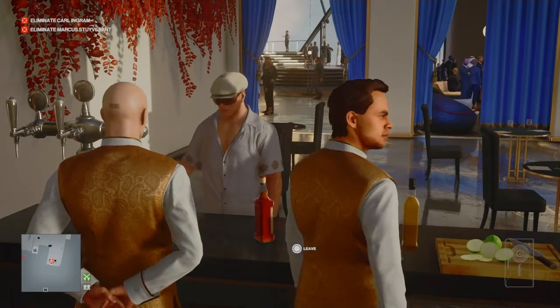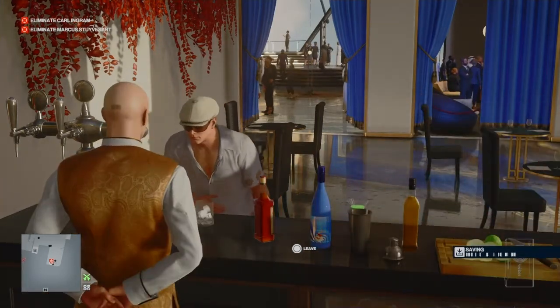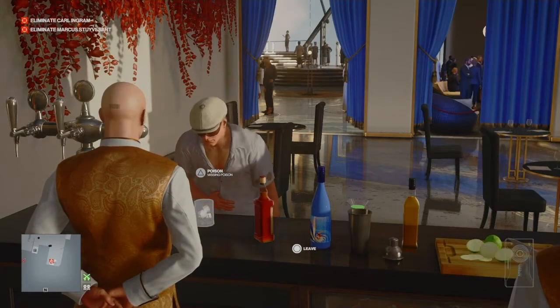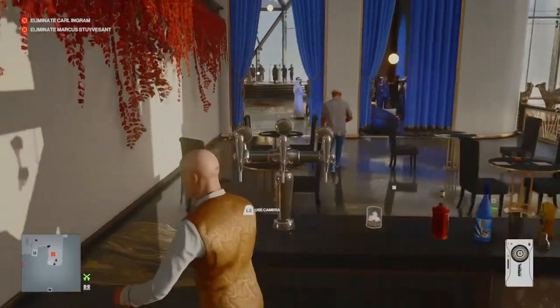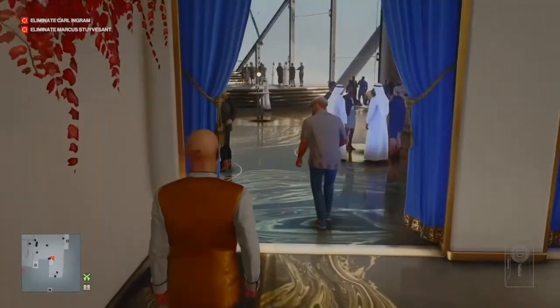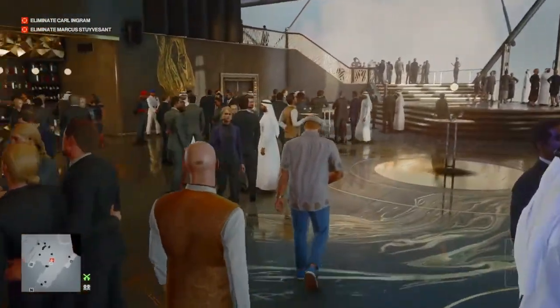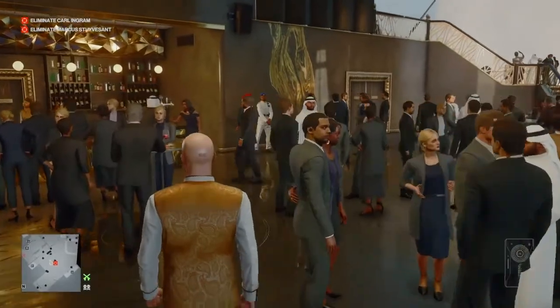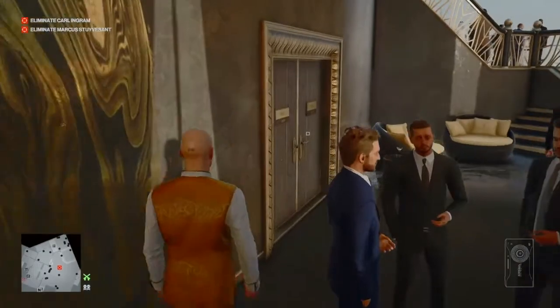We are now going to move on to the 'Hold My Hair' challenge. Once Marcus has taken the poison — I love the way he interrupts a very important meeting with his long-lost daughter just because I offered him a drink — once Marcus gets sick he's going to wander off and make his way to the bathroom on the far side of the Gold and Black Bar, and we're going to get there ahead of him.